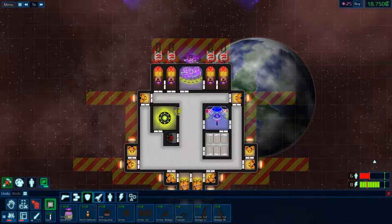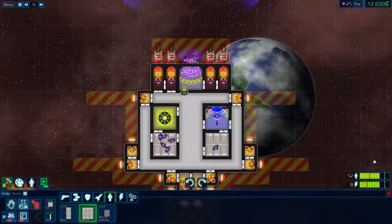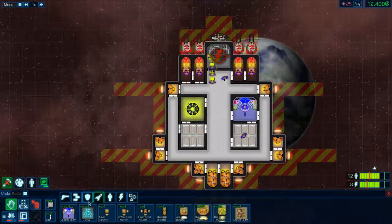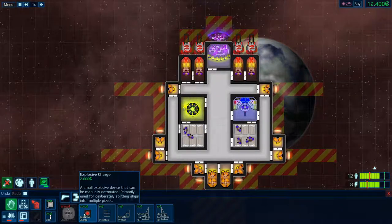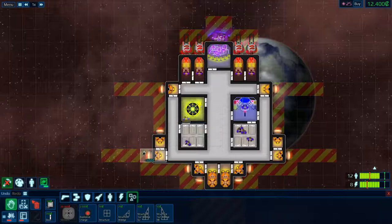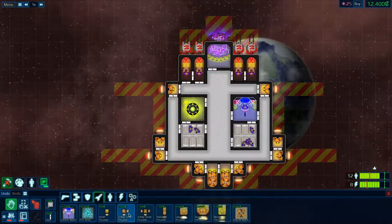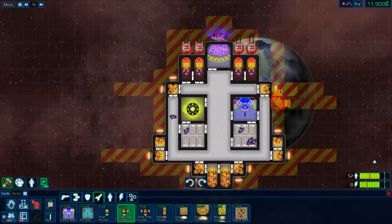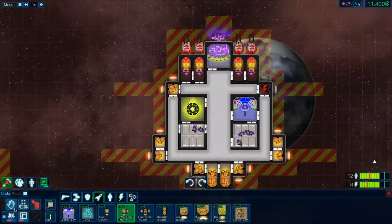Now let's make ourselves a second crew bunk — we are going to build here. The only problem is that we don't have a fire extinguisher, so I am going to put the fire extinguisher on that side because my ship kind of wants to burn. I'm not quite sure what else we need — we need some thrusters I guess. We are going to pick one on this side and move it outward.